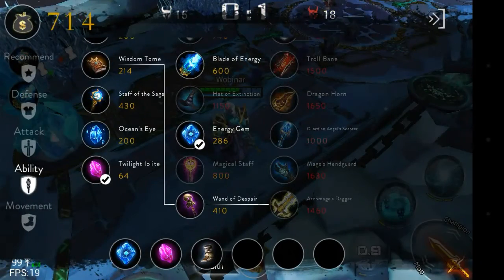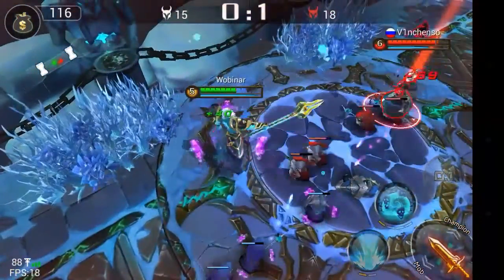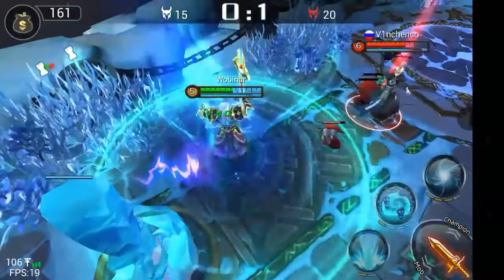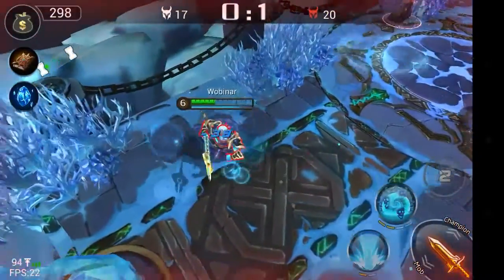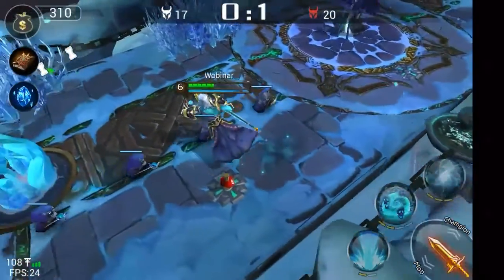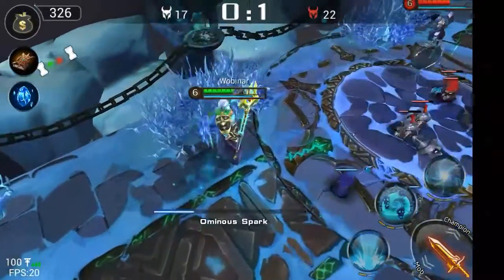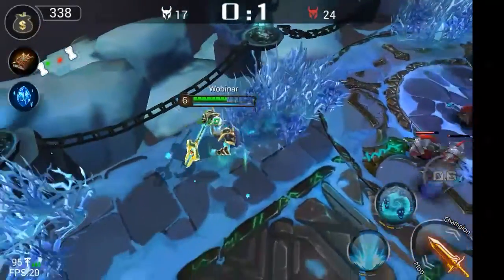I use the ultimate whenever I see that they have low health. This champion is very similar to the Thor gameplay — the difference is that this skill has a two-second cooldown and you have to aim it, whereas with Thor you don't have to aim it. The ultimate is pretty much the same as Thor's, except this one deals more damage — almost double — but it does take a three-second channeling time that can be interrupted if you get stunned.